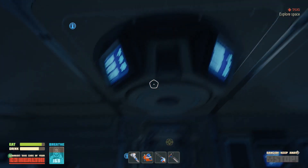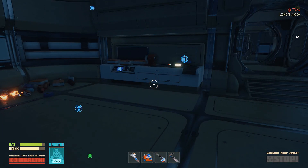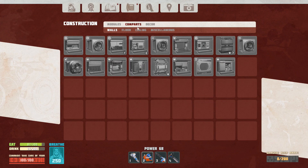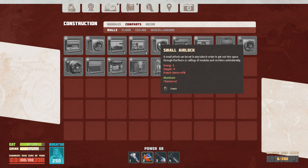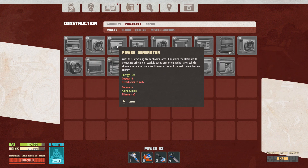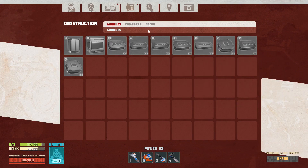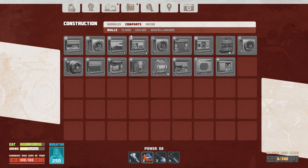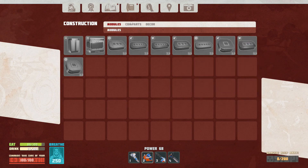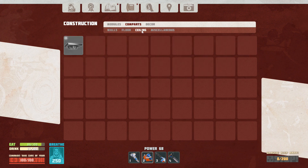Oh no, we've lost power. I did not plan on losing power. I need to find it — power, power, generator. I need two titanium and a generator. Well, I can't do that because we don't have power to run the machine, so I'm going to have to do a solar panel.